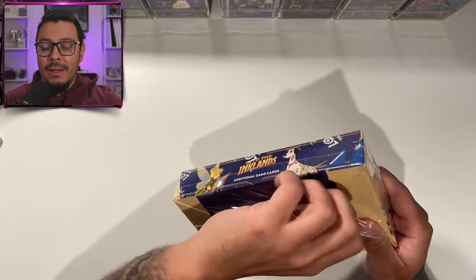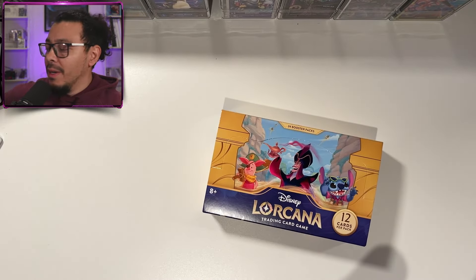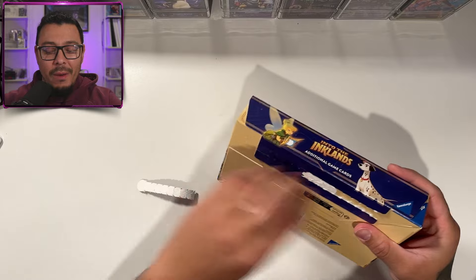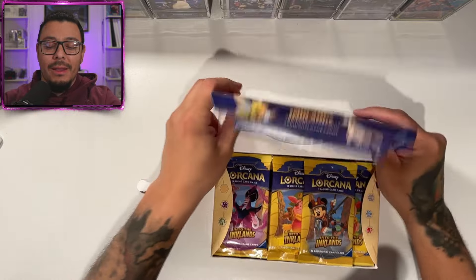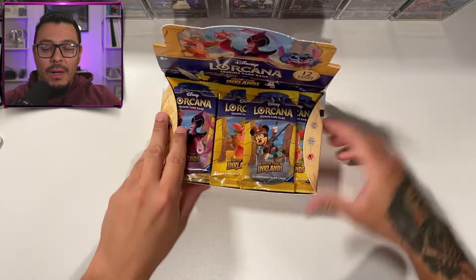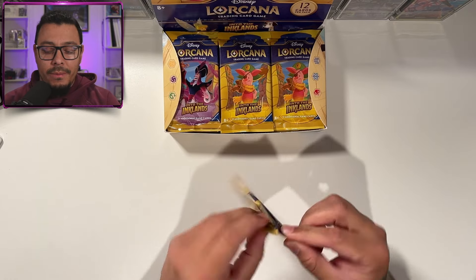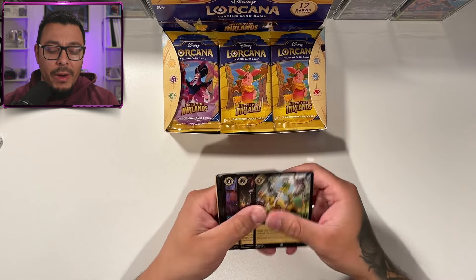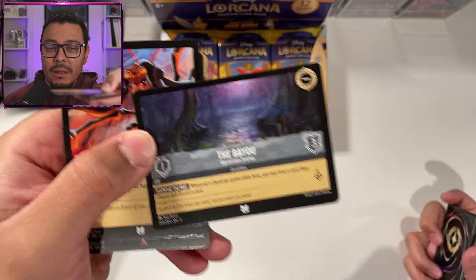I believe this set has Scrooge McDuck and a bunch of other fun characters. I'm still waiting for them to get to Darkwing Duck — I think he'd be so cool in the game, which I'm sure they will do eventually. I decided to give this game some time to breathe, since the first set had a limited card pool. Now they have locations, which make it a little more interesting.